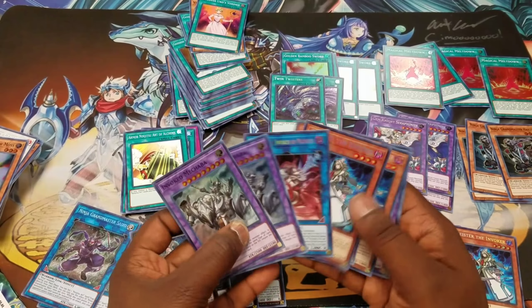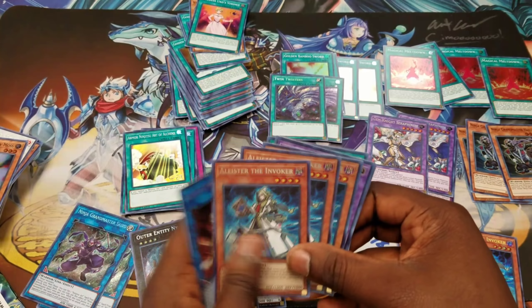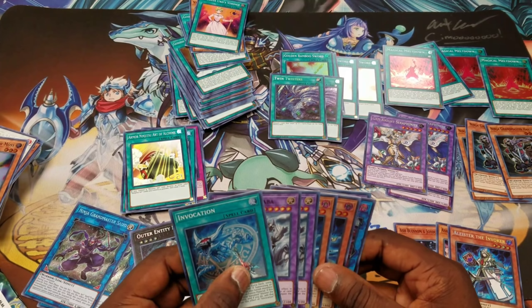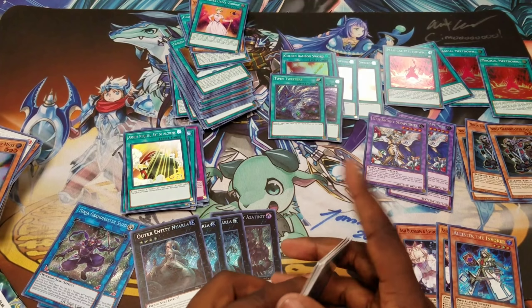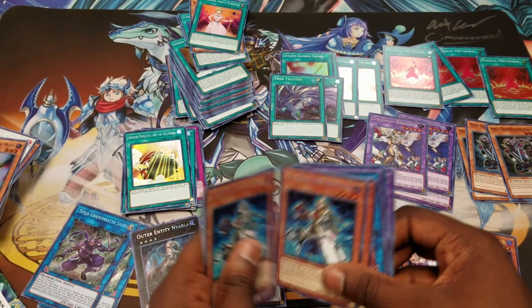We got more Mechabas — three. And we got three Seraphonites. Two Twin Twisters, we need one more. Three Niarlas and one Azathoth. With these, I can go ahead and buy some Purgatrios and some Rygens and I'll be okay. Extra for trade and sale.